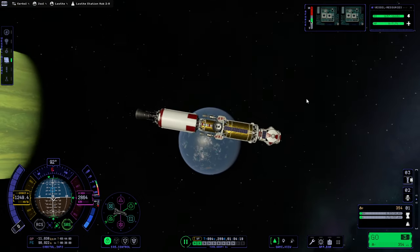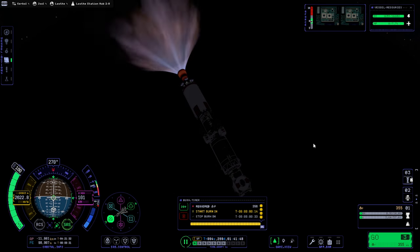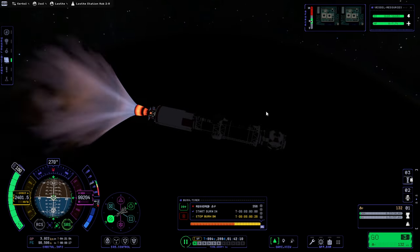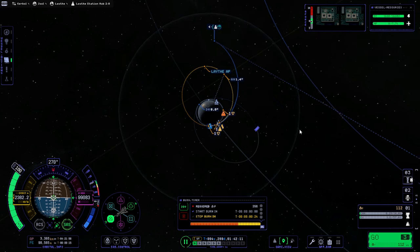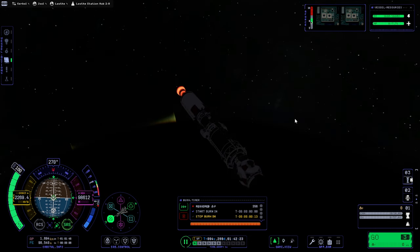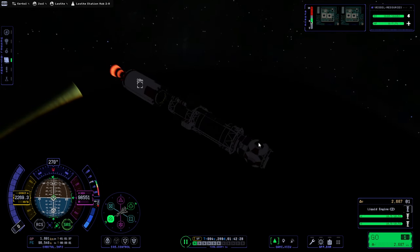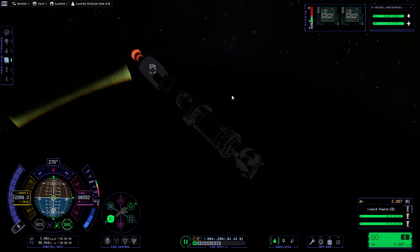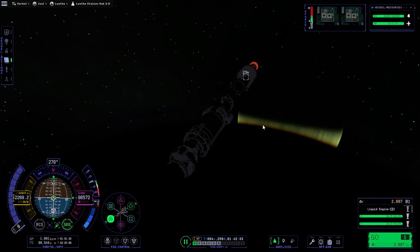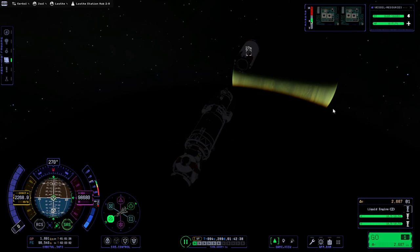Which way around should the camera be? All right, let's go. Nearly — we should have a way of disposing of that stage. Oh, we've already captured it anyway. Just gotta leave it in Joule orbit, but whatever. Okay, separation. We have delta-V. There's an interesting light there — that's because Leif is there and then Joule is lit up to that point, so it makes a little sliver of Joule like that.